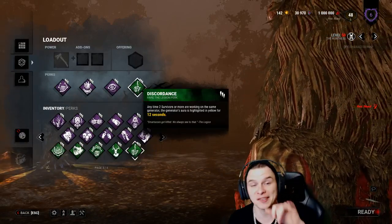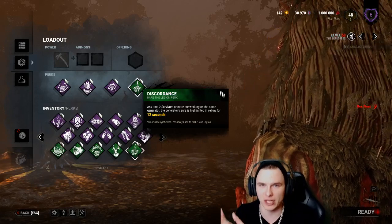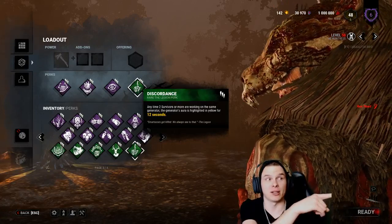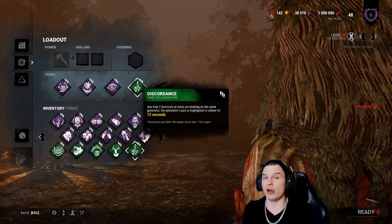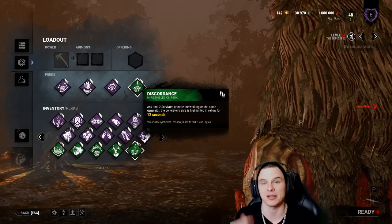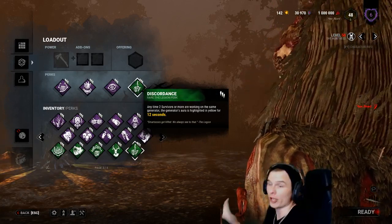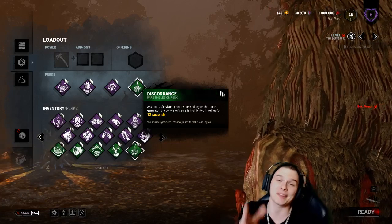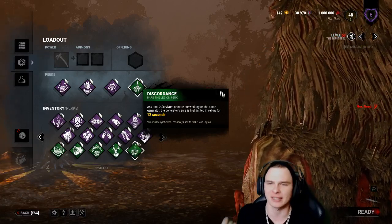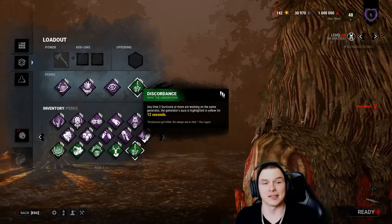A lot of people say run Whispers instead of Discordance and I say don't listen to them. Discordance gives you guaranteed knowledge - there are at least two people in this direction doing the objective. Whispers just tells you somebody's nearby - are they in a locker, urban evading, in the basement? You can track with Whispers but it's hard, requires one person in the 32-meter range, not multiple. Discordance tells you where you're needed.